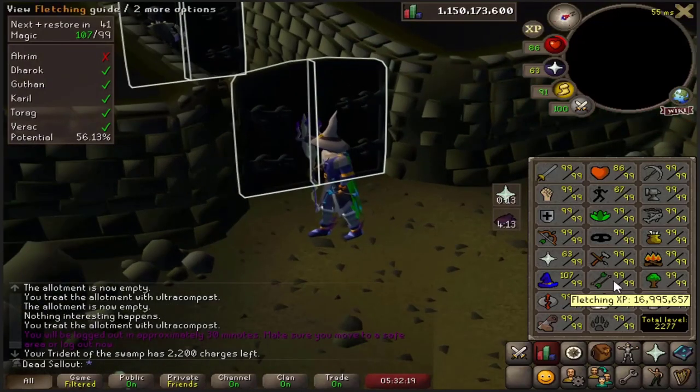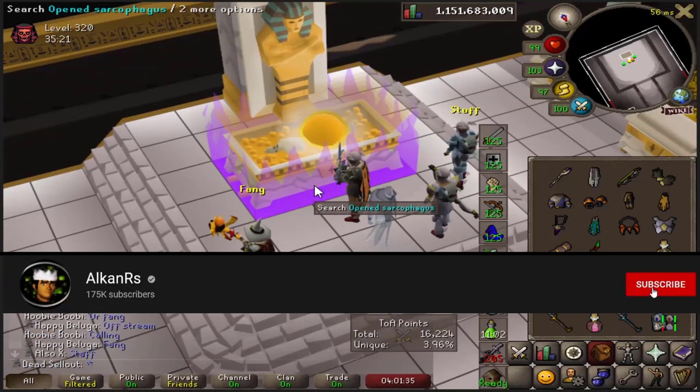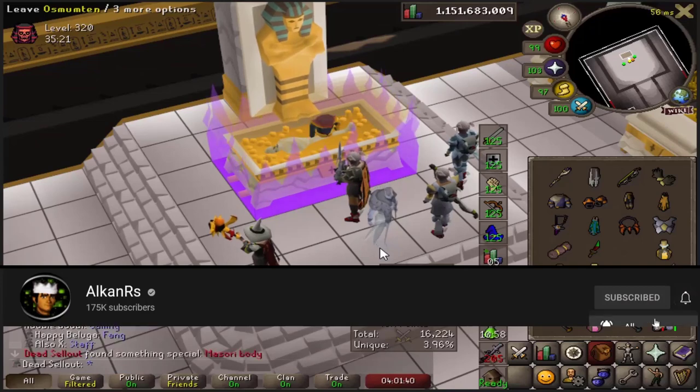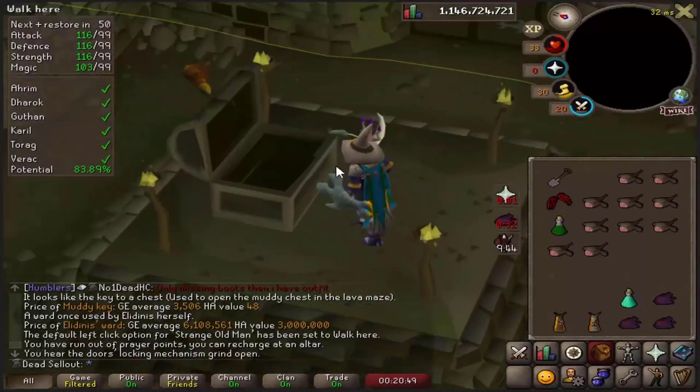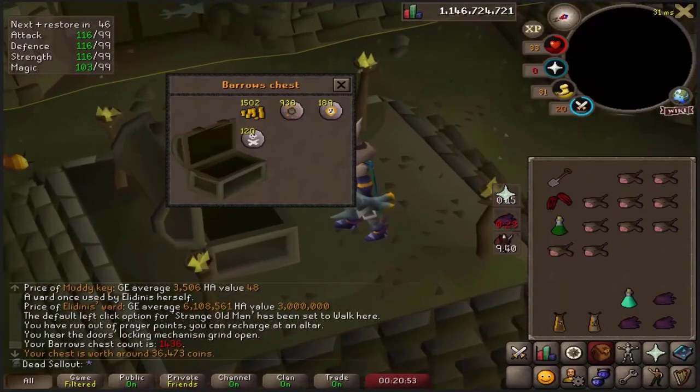Hey, if you've been enjoying the collection log series don't forget to subscribe - you're going to be back for the next episode so just subscribe now, and like the video. The very first chest will give us the Guthan's helmet... it's actually a lot of death runes at least.